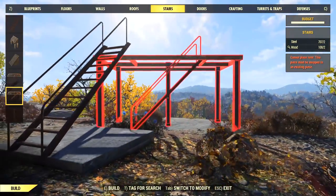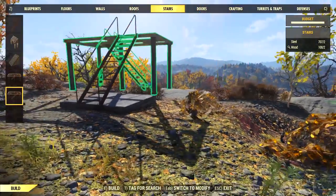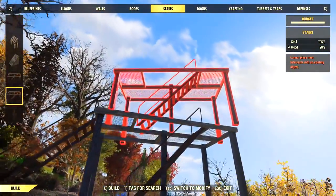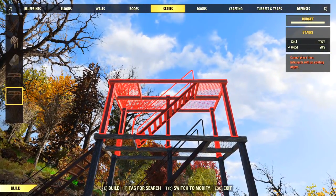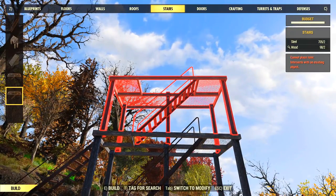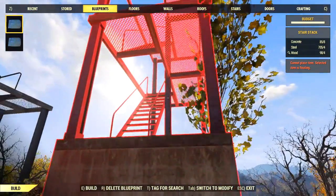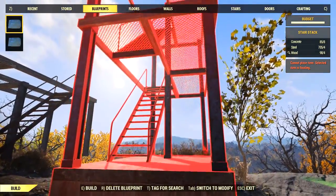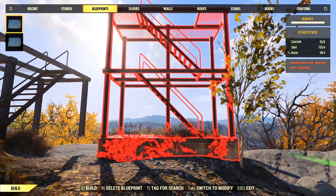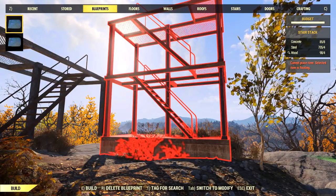These prefab pieces have to snap to two foundations or they can snap to the sides of other stairs. The problem is you can't stack them - it just won't do it, and I tried all kinds of ways. If you wanted to only go one story high you could use those just fine, but I wanted the real tower. I tried to blueprint a stacked version but it will not let me place that blueprint because it's complaining the selected item is floating - the second one on top is an illegal thing in this game.